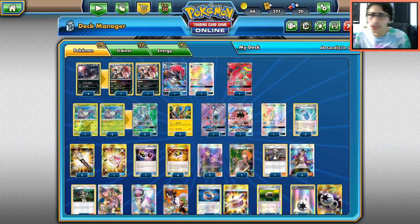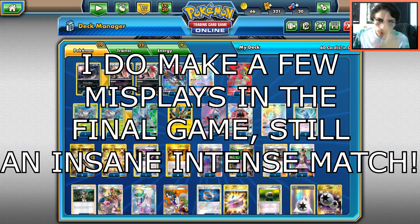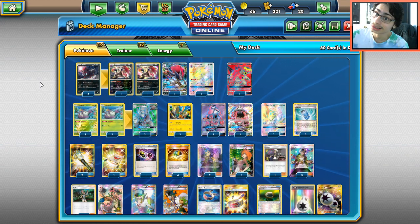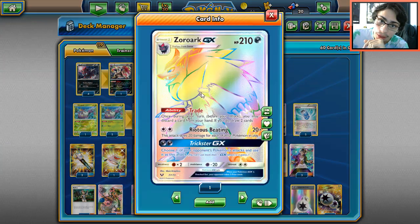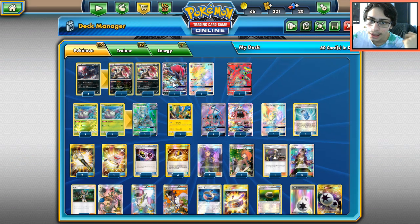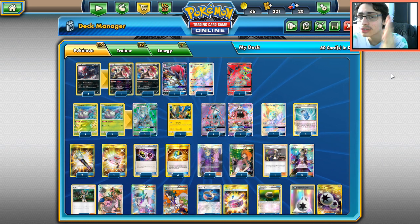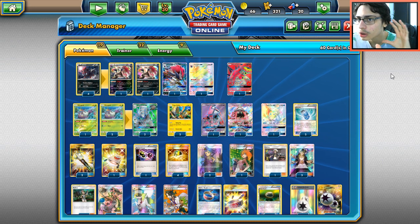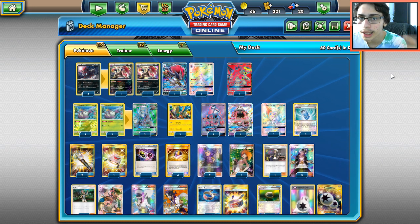Welcome back to a brand new PDC Joe video — we are so close to 2,000 subscribers. If you are new, hit that subscribe button. Today we are looking at a Zoroark GX deck. I was going to start off this Shiny Legends hype train with Venusaur, but now we're going with Zoroark because I pulled a rainbow rare Zoroark. We're going with Zoroark Golisopod — my favorite Zoroark list at the moment — a Zoroark GX toolbox with Golisopod, Tapu Fini, and Turtonator.